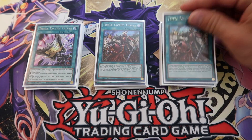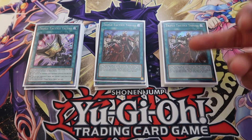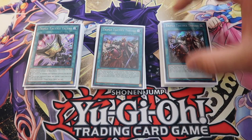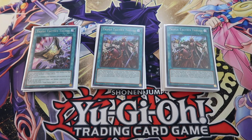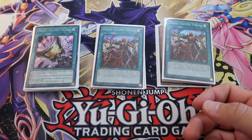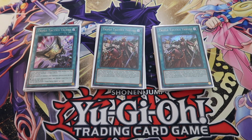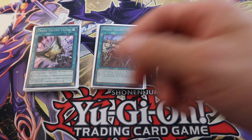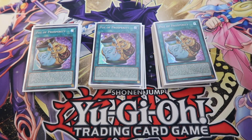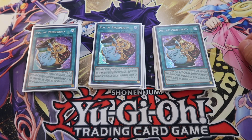I played one Tactics and two Thrust. I played these over Drone Lockbird since I don't have access to it, and it worked in my favor — I used Thrust almost every game, either grabbing Talents, Pot of Prosperity, or Impermanence. Pot of Prosperity is necessary — it really grabs your engine. It does conflict with HQ; I've had a couple of times where I really wanted to HQ but had Prosperity and was like, 'big sad.'